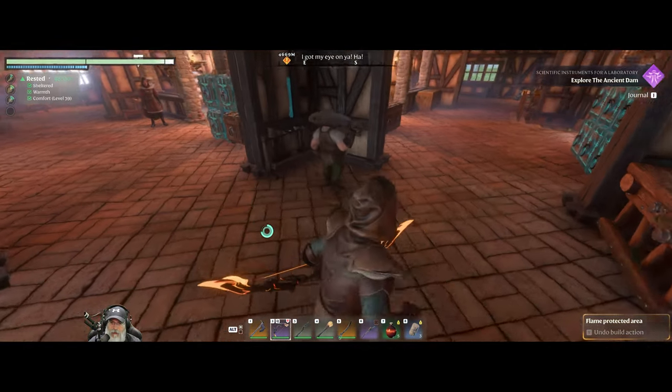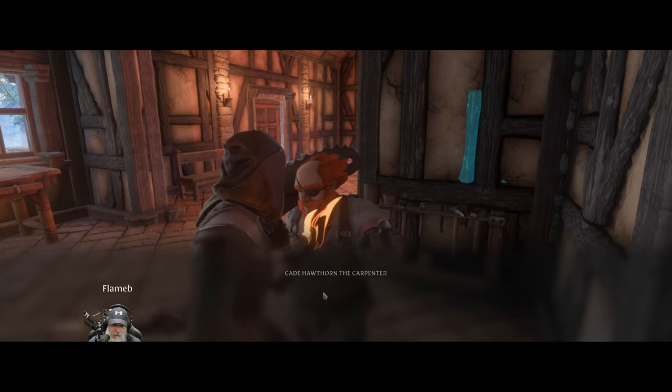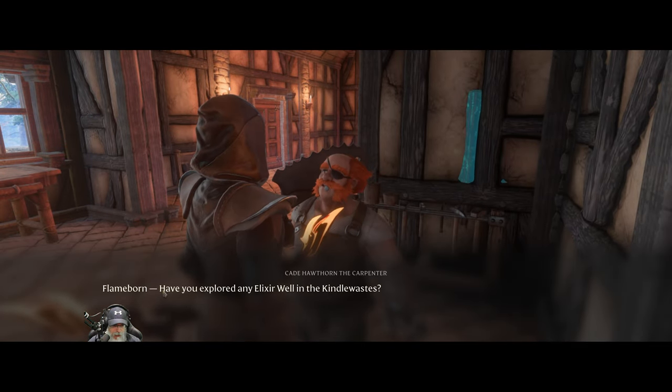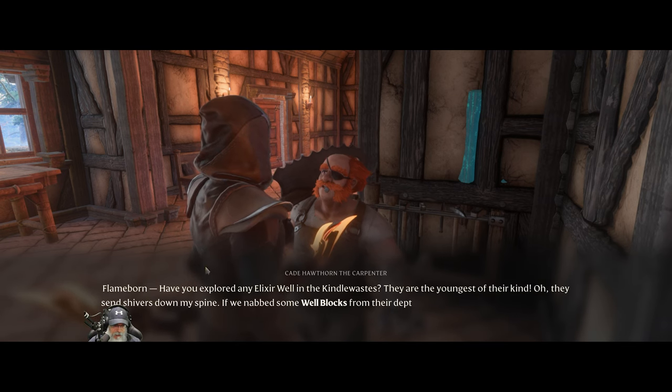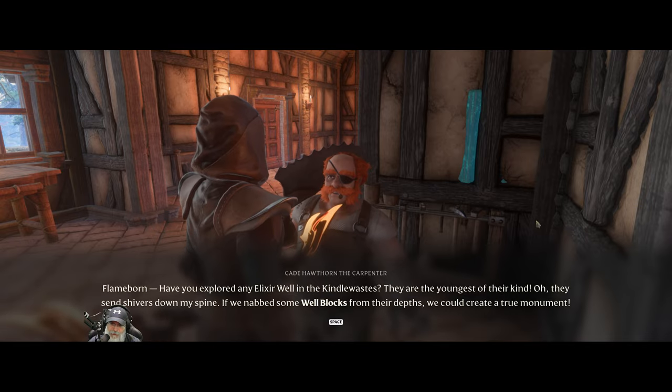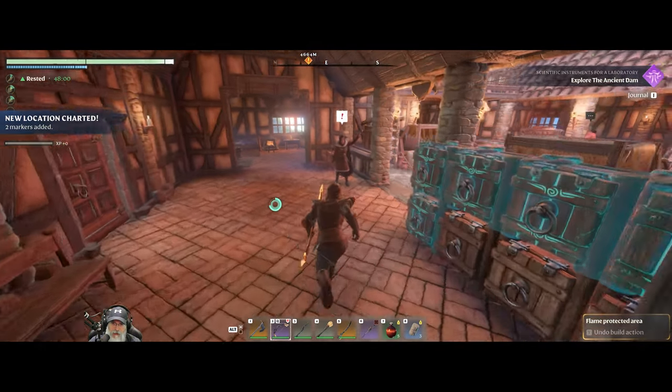We are back at the base and I've got some new quests. Our alchemist says: 'Flameborn, have you explored any elixir well in the Kindle Waste? They are the youngest of their kind - oh, they send shivers down my spine. If we nab some well blocks from their depths, we could create a true monument.' So some new blocks to go after.